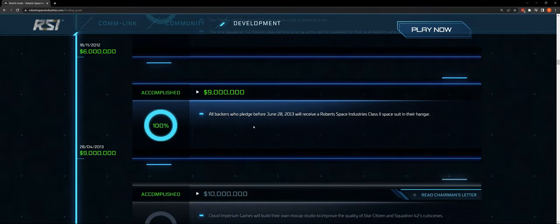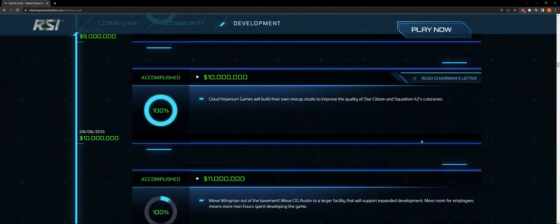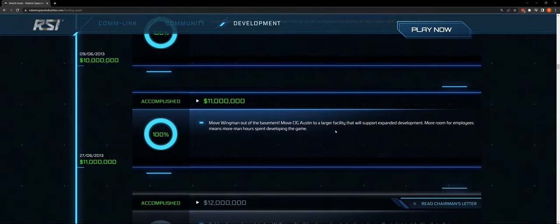We go from $6 million to $9 million — a big jump of $3 million — and for this you get a space suit. At $10 million, CIG gets their own mocap studio to deliver this. I'm not sure if they've done that, but they certainly executed and continue to execute quality mocap work for Squadron 42 and a bit for the PU. At $11 million, move CIG Austin to a larger facility supporting expanded development. We've got multiple facilities around the world at this point.